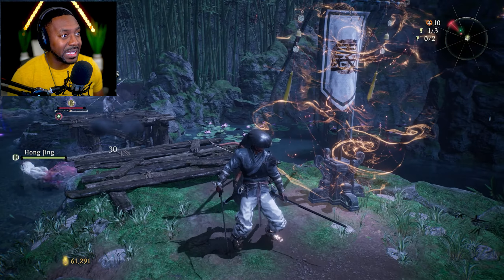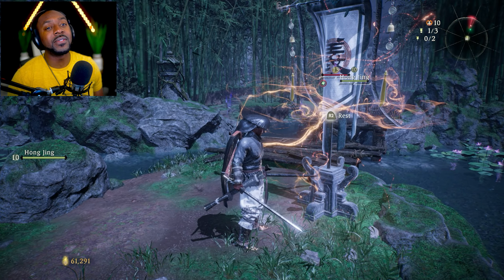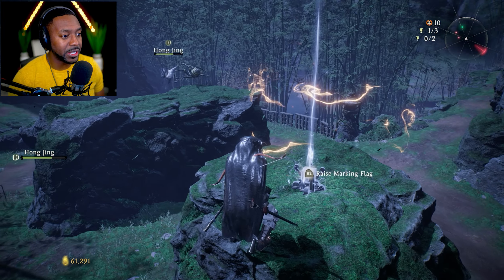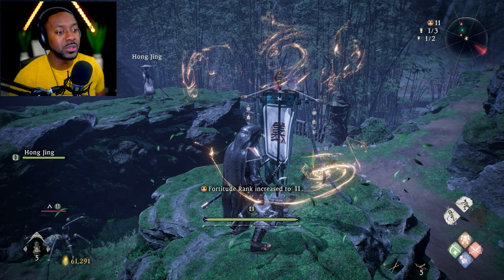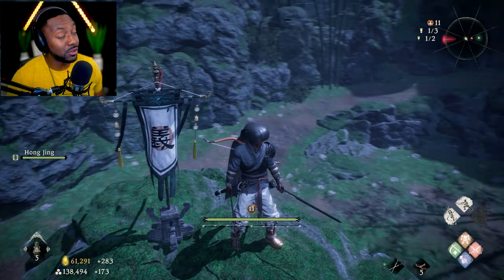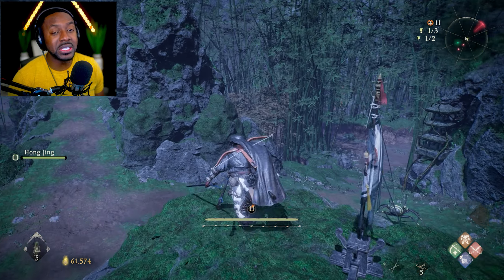To overcome that, find the other rest point locations — both the larger ones and the two smaller ones. When you raise your flag at one, your rank increases. Now I'm level 11 instead of 10. If I die, it will not go below this level. The monster that was level 13 now does less damage to me because my morale rank has increased.